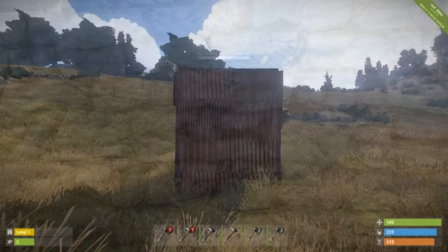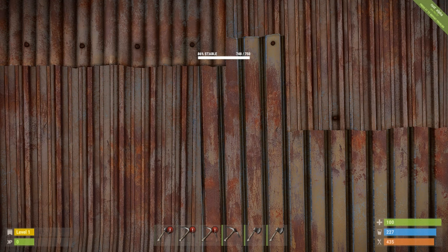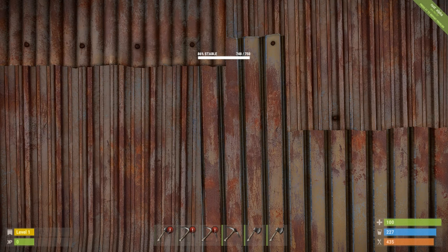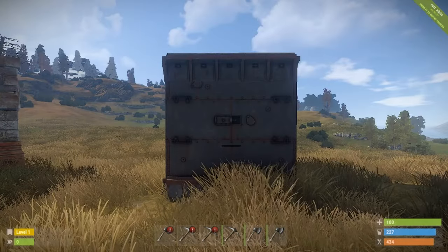Next up we have our standard sheet metal building components. We have done 2 damage out of the 750 health on a sheet metal building component, meaning it would take us 375 pickaxes to get through. 375 pickaxes would cost us 37,500 wood and 18,750 metal fragments, and it would also take you 9 hours, 22 minutes and 30 seconds.